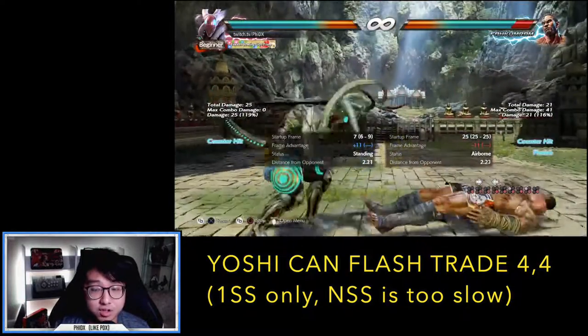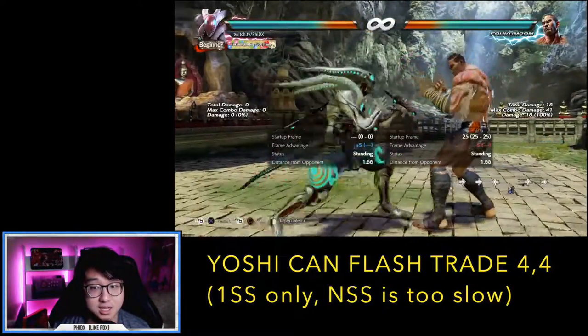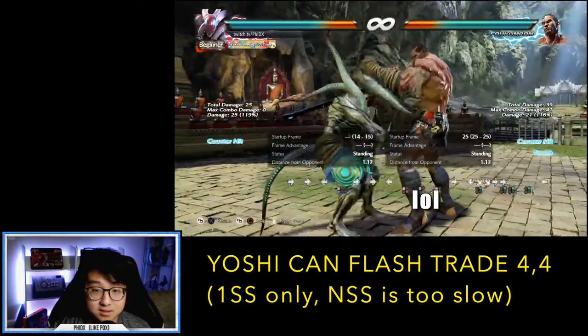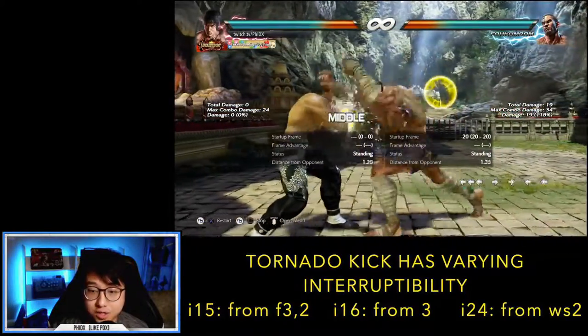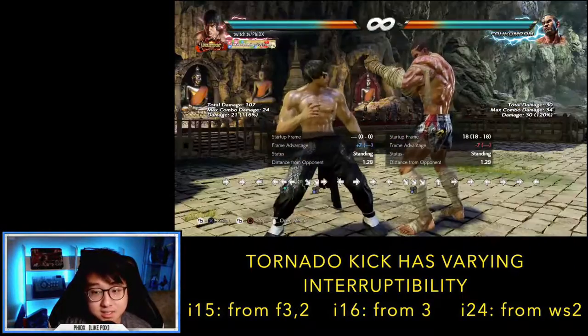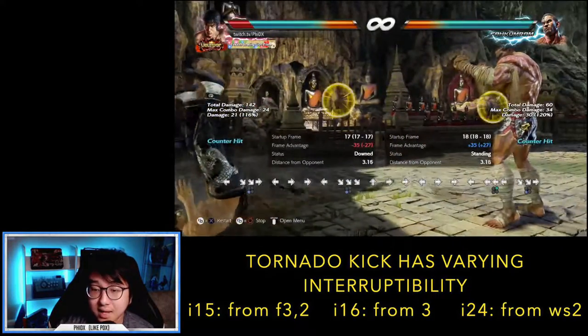Extra super detailed notes: Yoshi can trade with Fakumram's 4-4 by flashing. This doesn't work in no-sword stance because his flash comes out at frame 8, which is too late — frame 7 of the normal flash is what trades with the second hit. The high launchers can be counter-hit interrupted, but it's impractical outside of a hard timing read; again, it's better to duck these. Although Tornado Kick is I-15 interruptible from forward 3-2, it's actually I-16 interruptible from standing 3 and I-24 interruptible from while standing 2. However, it's better to practice just one answer to have in the clutch.